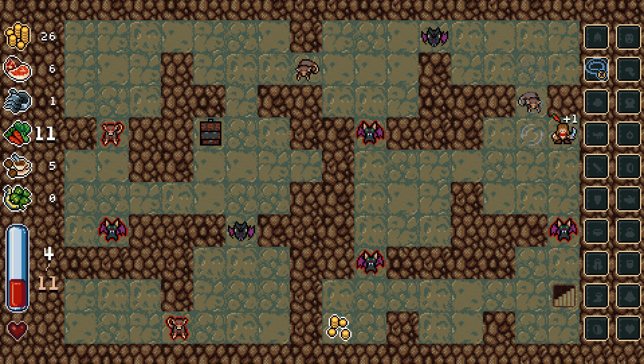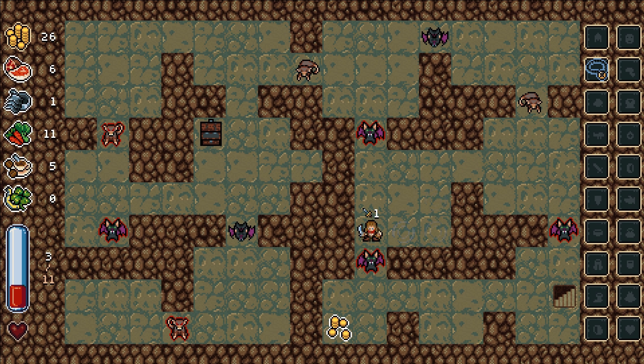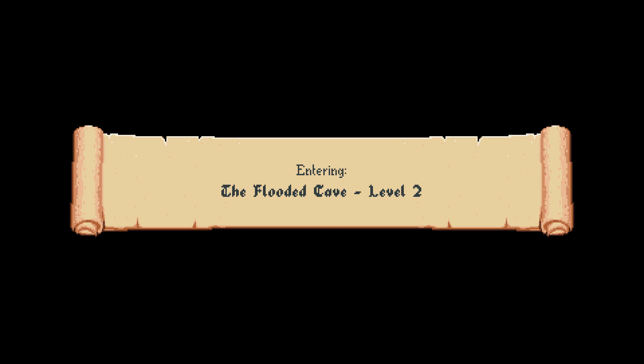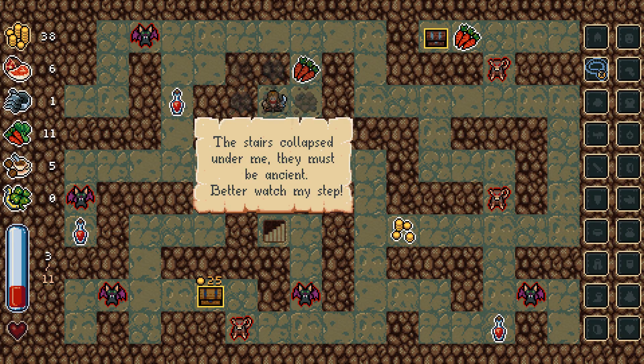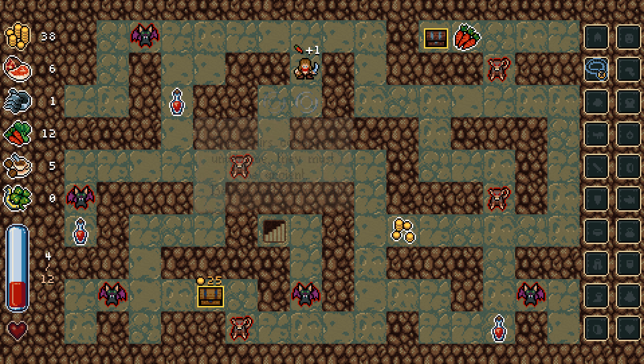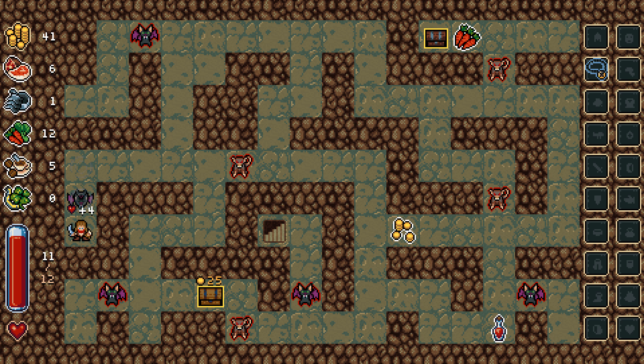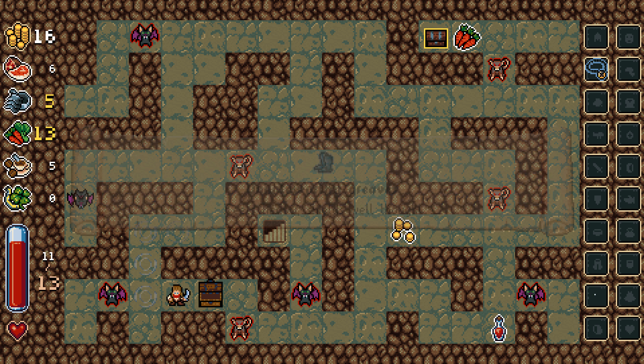Critical hit! Alright, so I ate another piece of meat and ate a carrot. The carrot looked like it increased my amount of health. So I think we want carrots. That definitely increased my health — that's a heal, which is obviously really good. Slowly, I feel like I'm starting to understand the stats.